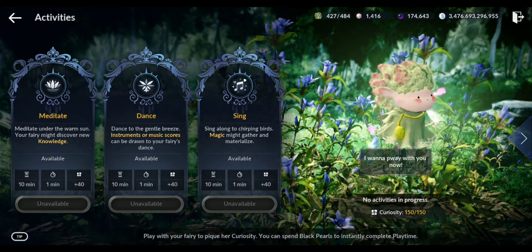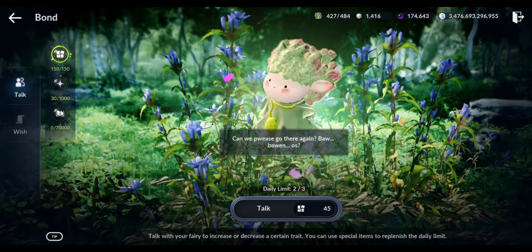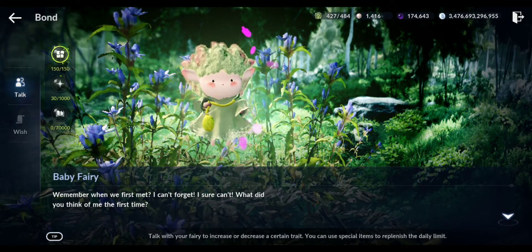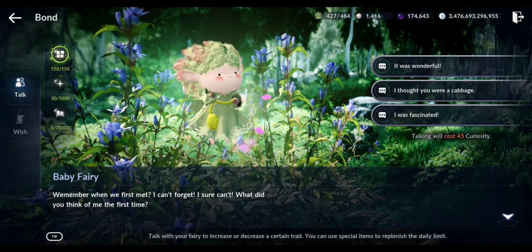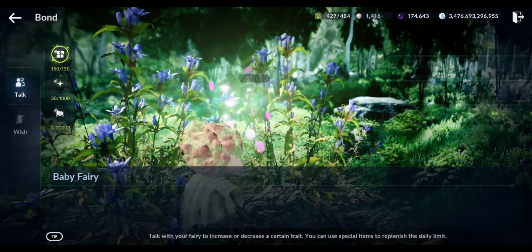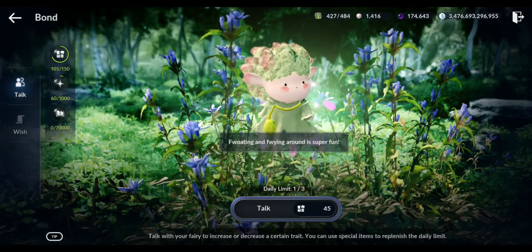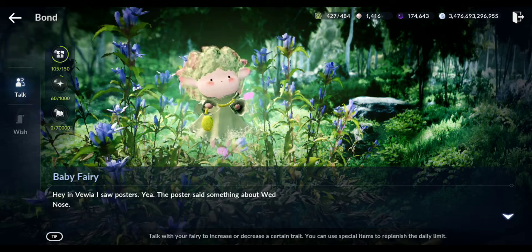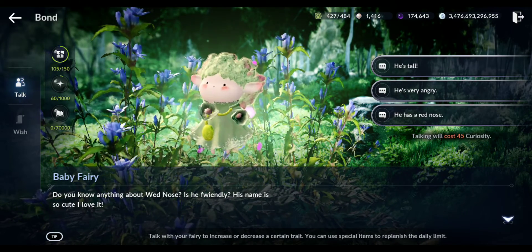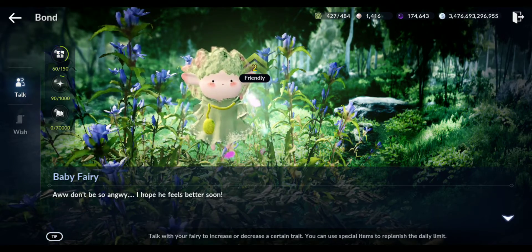Now we should be able to use that curiosity. Now we can talk two more times. Once you reach the curiosity limit, you cannot get more. Do you know anything about red nose? He's very angry - friendly plus two. So I have friendly two. Can I purchase more? Whispering dew for 190 - this resets your fairy's daily talk limit. So now I have three more talks I can do.